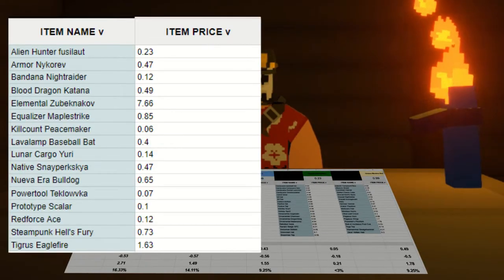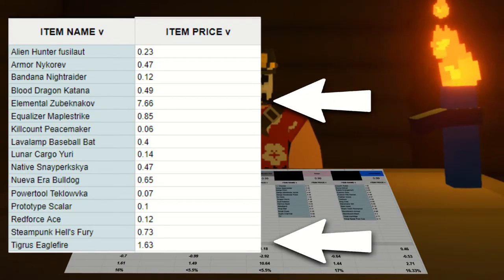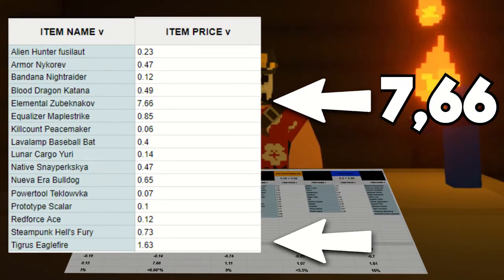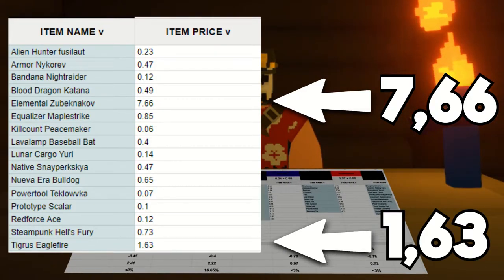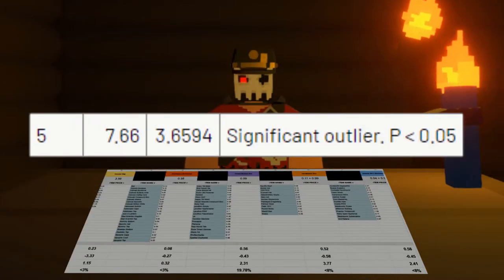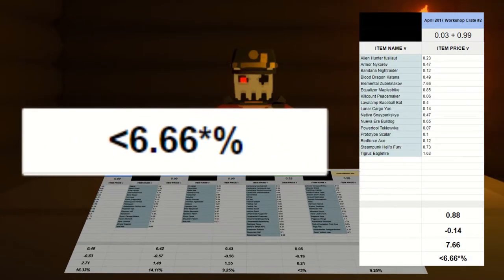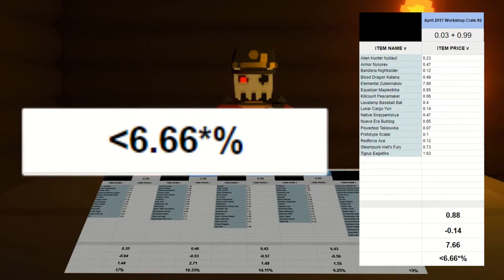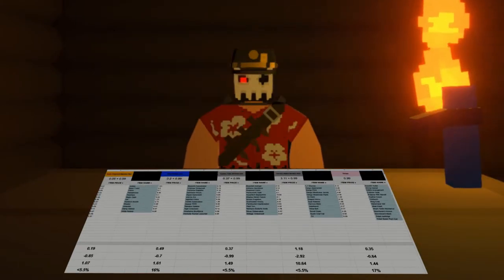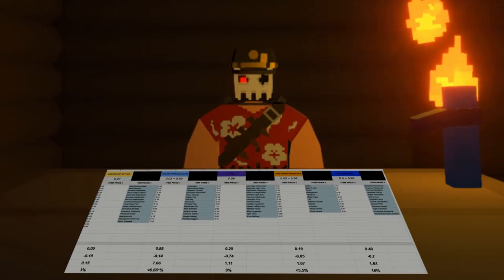If we look at the items in the box, we can see that there are only two items that surpass the box's price: the Elemental Zubeknikov at $7.66 and the Tigris Eaglefire at $1.63. We can calculate that the Zubeknikov is an outlier in comparison to the rest of the box due to its price. With this in mind, if we look at the percentage chance to profit, it is less than 6.66%, which means that it's crap. Despite the box's average profit being the highest, it is also one of the hardest to make actual profit from.